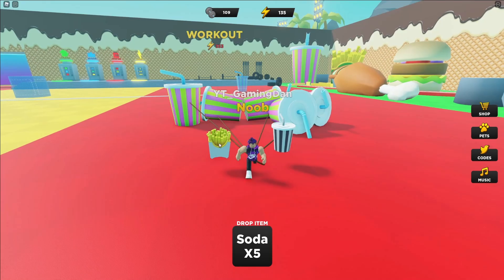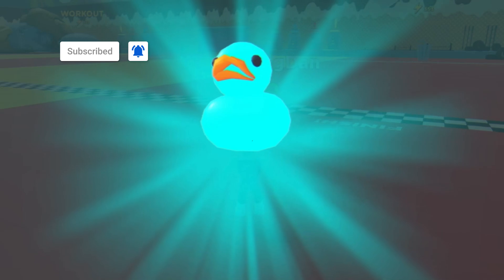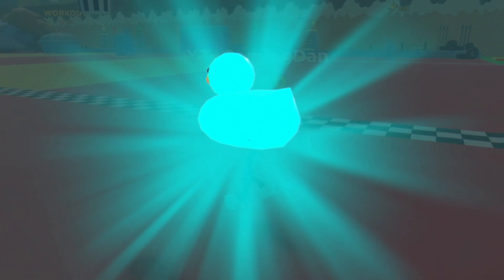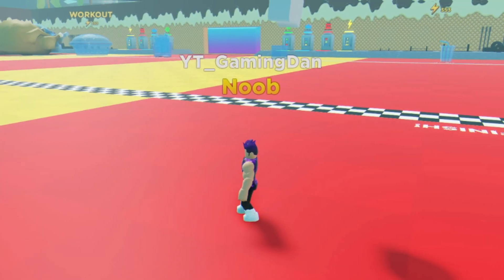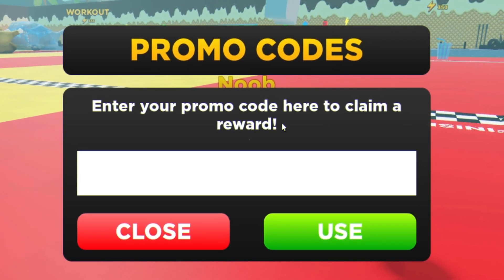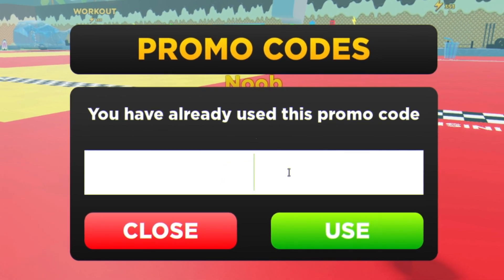The first code today is going to be 'goodchad'. Click on Use and enter that one in — it's going to give you a cool rare rubber duck pet. After that, enter the code 'good10m', and then 'good25k'.